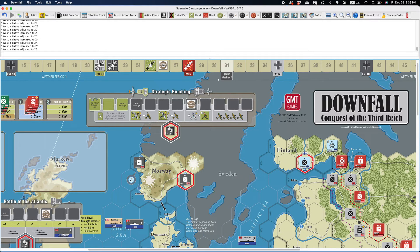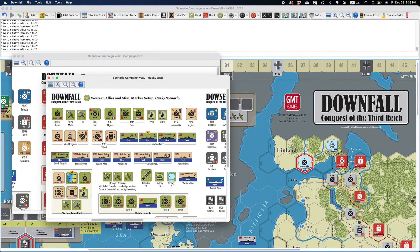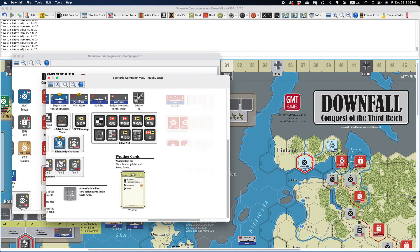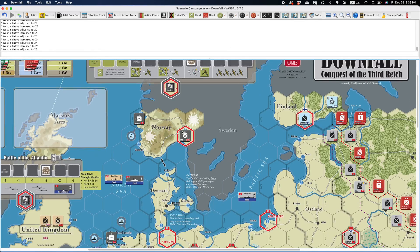The CHO buttons — in case you're wondering what those are — stand for Campaign Game, Operation Husky, and Operation Overlord. These are the setup cards. I put them in the module so you have a reference in case I made a mistake in the setups and you need to correct things yourself. It was an easier way for me to set the scenarios up, and I decided to leave them as a tool and an aid. It doesn't hurt anything to have them in the module.